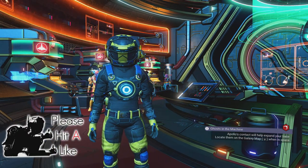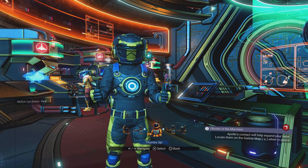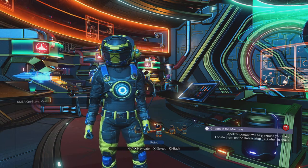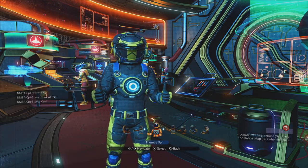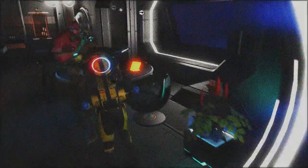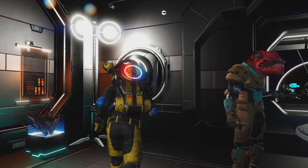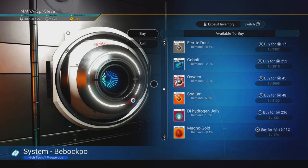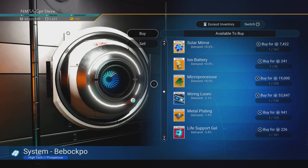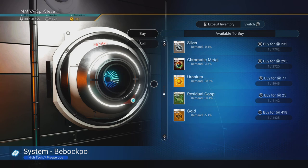I need to go and find some manufacturing facilities. I'll see you at a station. Inside the station there are two galactic trade terminals — one in the side door next to the multi-tool cabinet and one over by the missions agent. Check both of the galactic trade terminals.